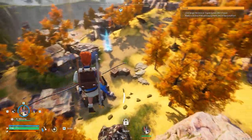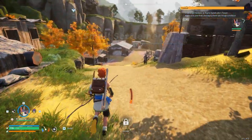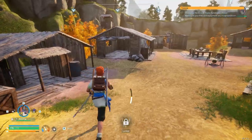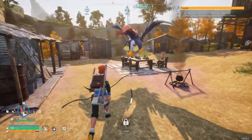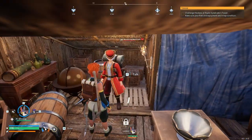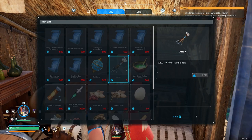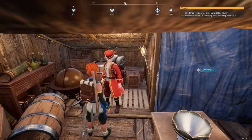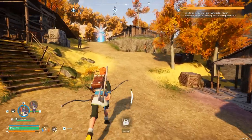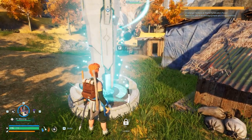I wonder if they sell pal fluid over here in this village — there's a small settlement. I've already opened it up. There are so many fun things we can be doing in this game and we barely scratch the surface. Let's talk to this guy — he has stuff we can buy and sell. I don't see any pal juice, but it's good to know this little place is right here with a fast travel point.